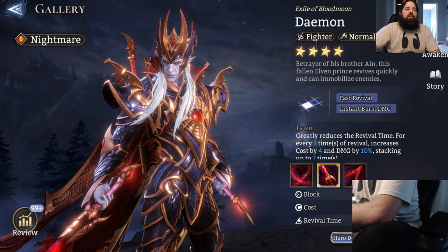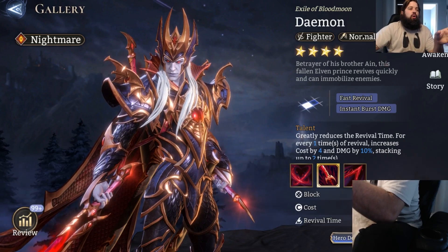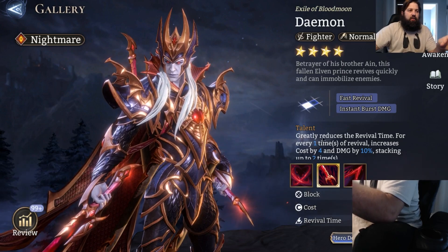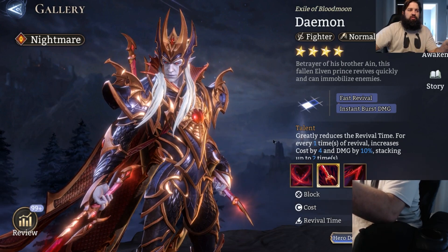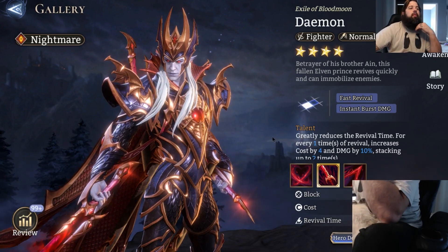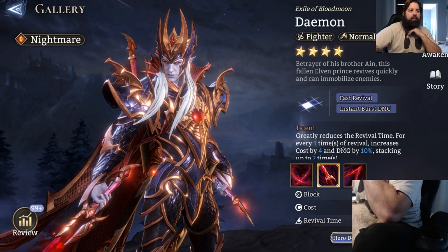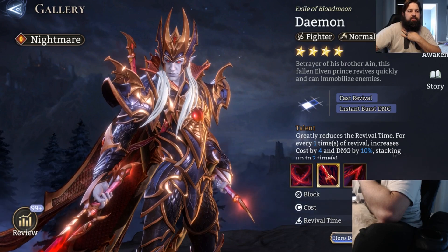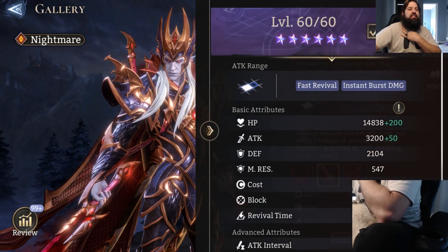Diamond is our classic fighter and normal unit. They are a ground unit, so they are going to be into the thick of things. We're going to start off by reading his talent, which is going to set the tone for what Diamond is supposed to do with the rest of his kit. Greatly reduces his revival time. For every one time of revival, increases his cost by four and his damage by 10%, stacking up to two times. So with that being said, let's look at his details.